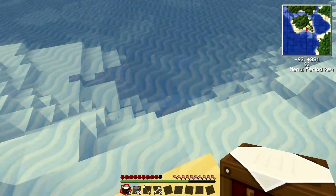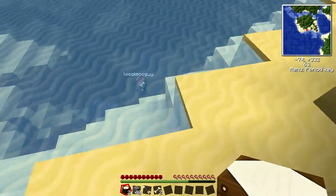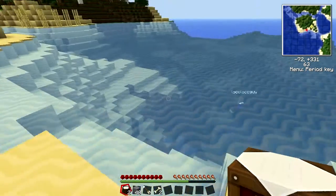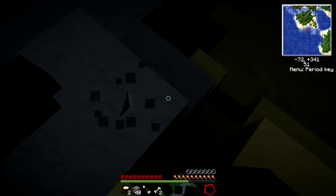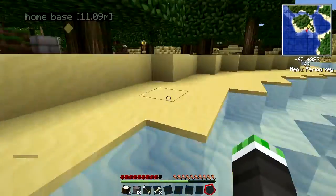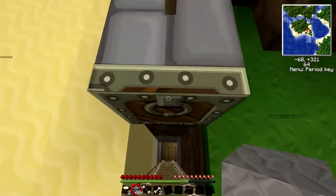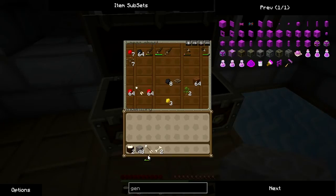Did you get any clay down there? Do you have any more copper? Because we need a bit more copper. We need a rubber — we need some rubber from the rubber tree. There's three bits of sticky resin in the chest with all the sticky resin in it. We need more than three. That's the problem. We're not going to get more than three, are we?